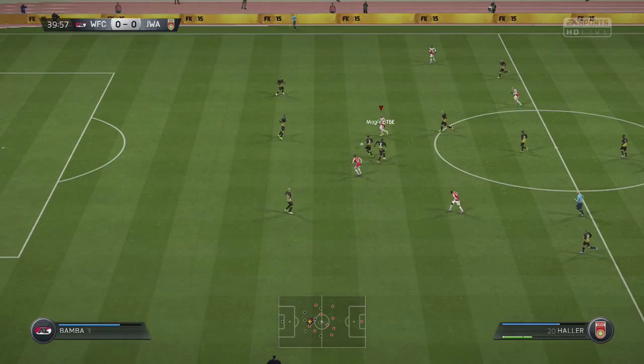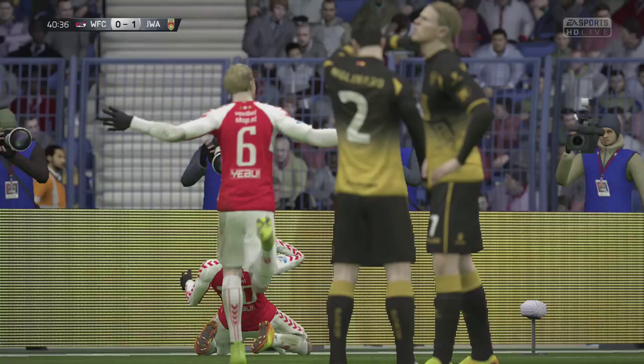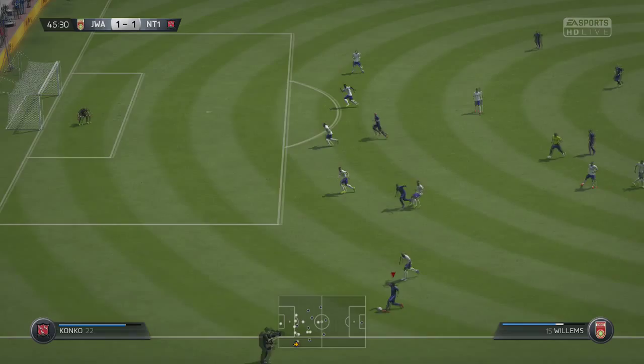With his 6 foot 3 height he's a great aerial threat, and he also has 80 jumping to help out — he was getting up to win a lot of headers in the box. We had a few headed goals as well. On one occasion his header was saved, but he managed to stoop down, do a little diving header and nod the ball in after the rebound. Great finish from Haller with his head.